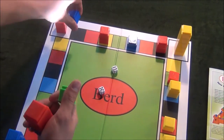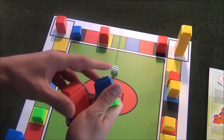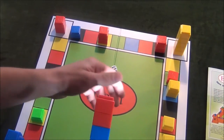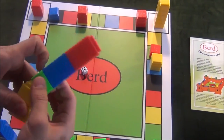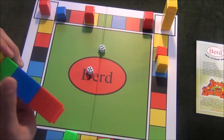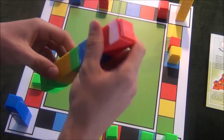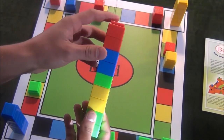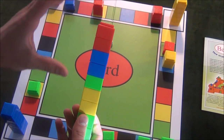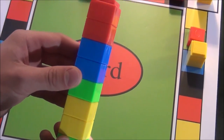The blue player can give you this captured token and one of their own tokens. The yellow player can give two of its own yellow tokens. And the green player can also give two tokens. Remember to keep this tower off to the side, because at the end of the game each player compares the size of their towers, and the player with the biggest tower wins the game.